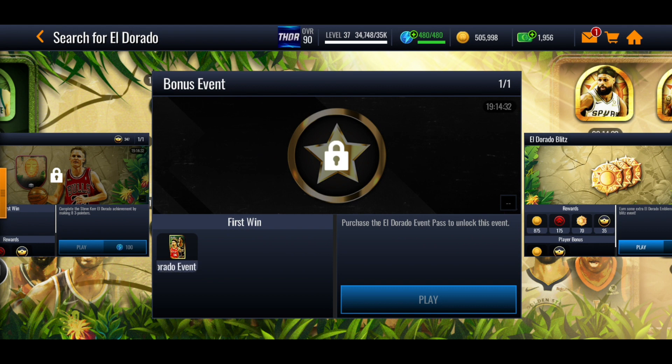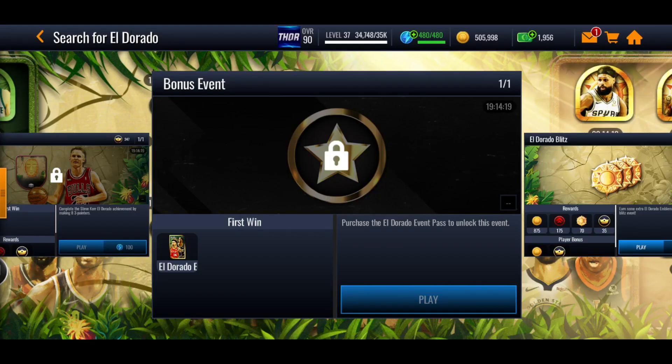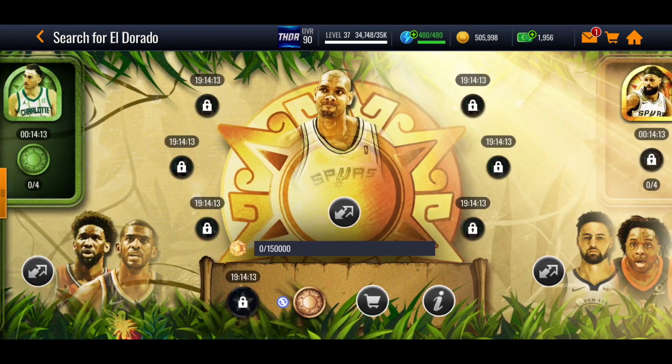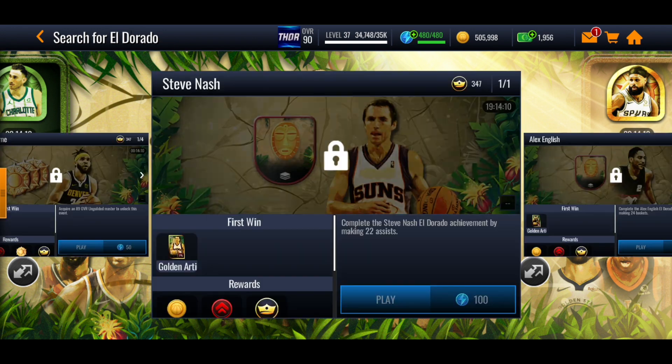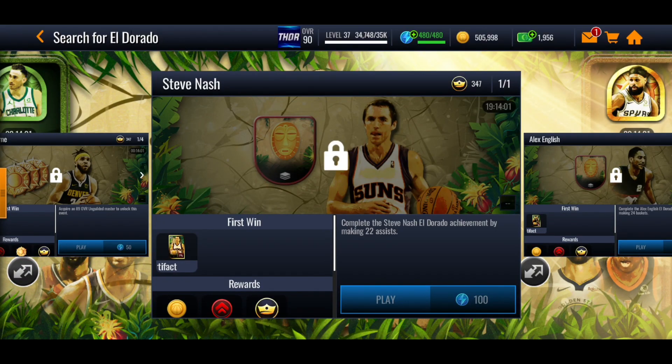There's also a bonus event — to unlock this one you've got to buy the event pass in the store which costs real money. If you're willing to spend that, you'll get an Eldorado event pack and a 74 to 85 overall player, which is nice. Then you've got these little events around the edge of Tim Duncan — the first one is for Steve Nash and you'll get a golden artifact and a one percent chance of getting Steve Nash. All of these are locked based on career highs of the players. For Steve Nash, the highest amount of assists he got was 22, so if you get 22 assists while the promo is out you'll unlock this event — each one costs 100 stamina.